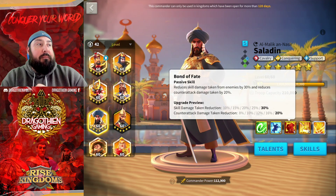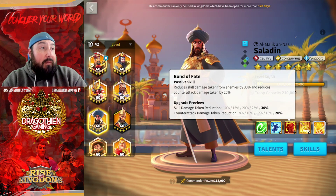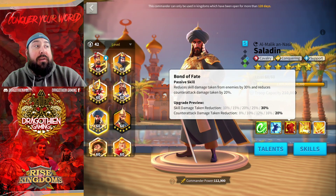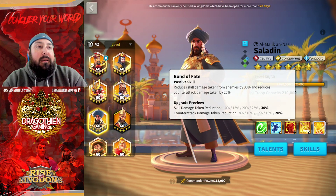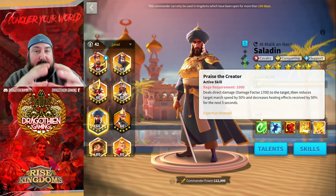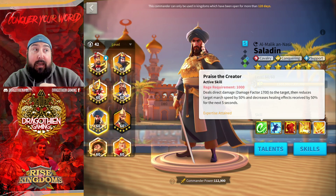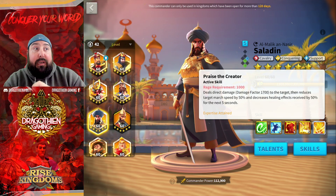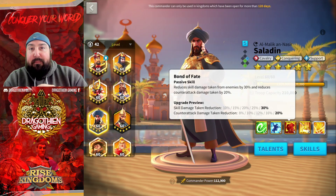Praise the Creator was the active skill. Bond of Fate is the passive skill, reducing skill damage taken from enemies by 30% and reducing counterattack damage taken by 20%. Everybody, when they first saw the first skill, thought it was the best skill. It's a good skill — I just went over it and it's pretty substantial. But this third skill for Saladin is his best skill.